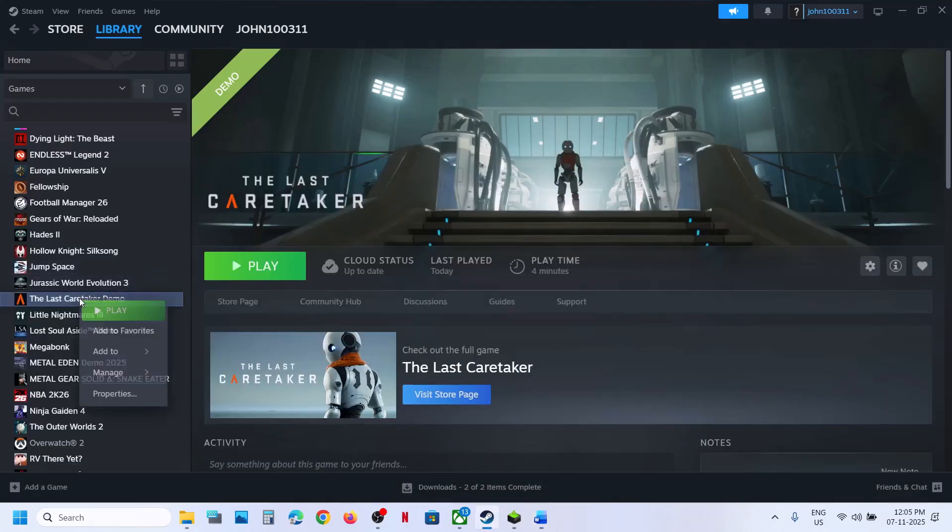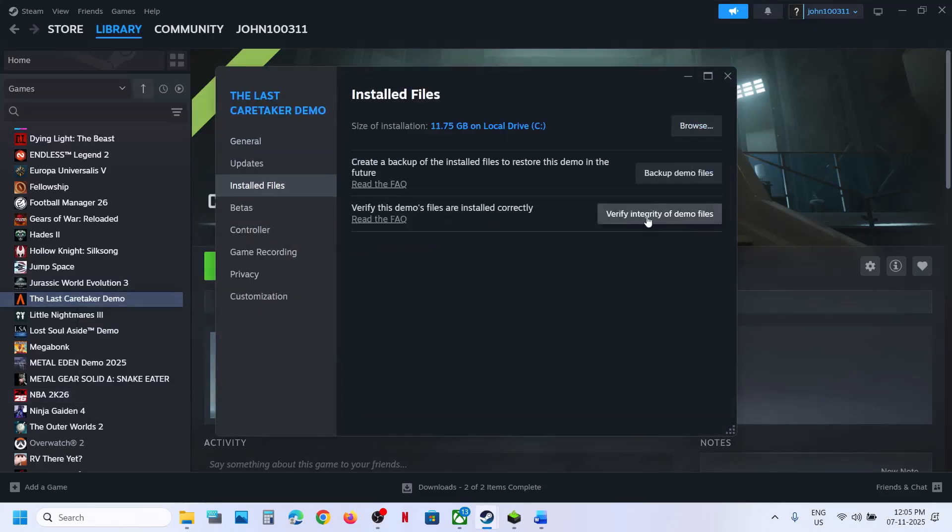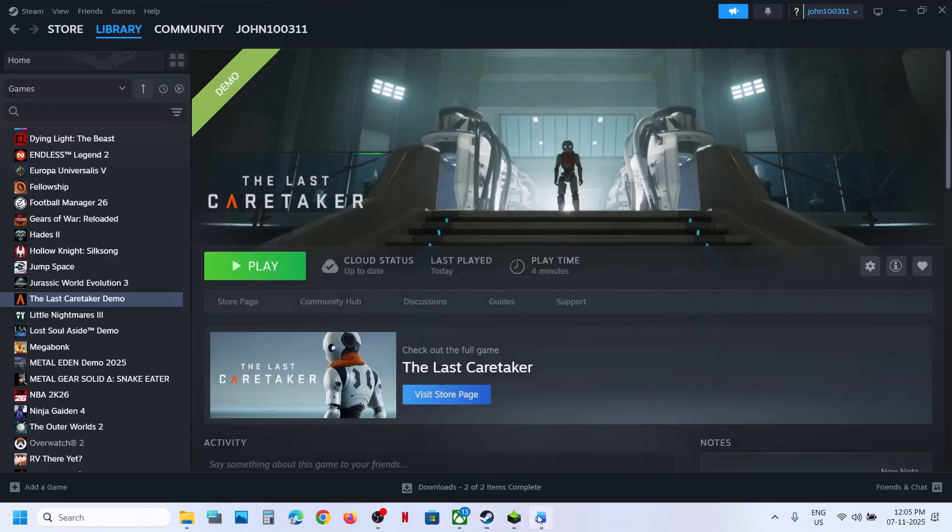The next step is to verify the game files. Go to Steam, right-click the game icon, select Properties, go to the Installed Files tab, and click on Verify Integrity of Game Files. Once verification is 100% complete, launch the game and check.